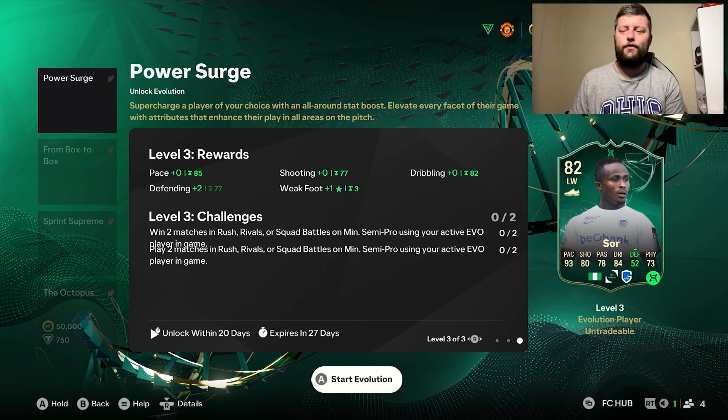82 is the max. So there are obviously limitations to it — you can only get up to a freestyle weak foot.